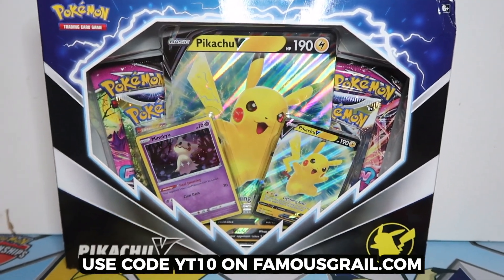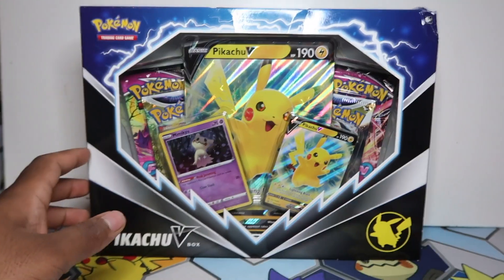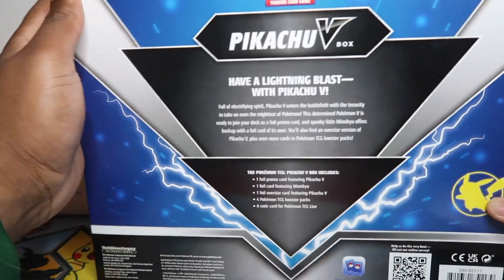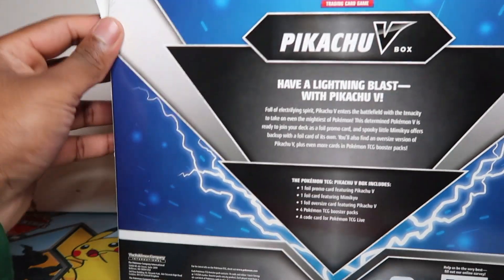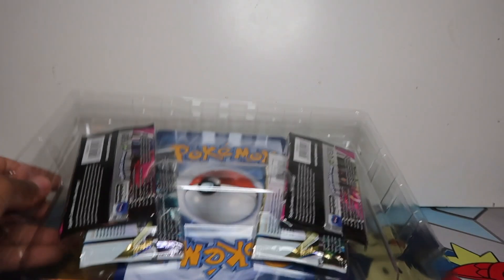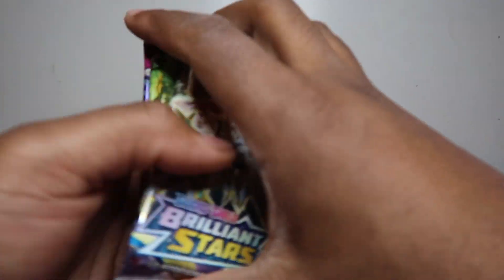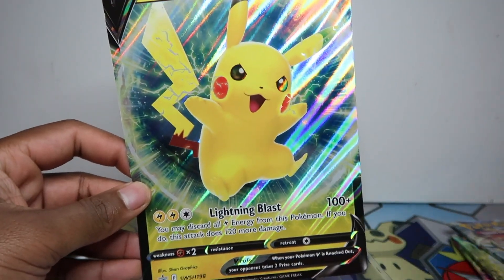We're gonna see what comes in these. It looks like some cool packs in here — very good sets — so this is going to be a good box to have in the collection, especially for Pikachu collectors. I'll be opening two of these, not just one. I'll also be doing some on my TikTok as a box break. If you want to get these under retail on TikTok, or retail on FamousGirl.com with the code YOUTUBE10. We've got two packs of Brilliant Stars and two Fusion Strike packs.